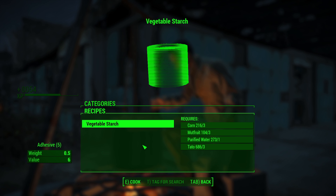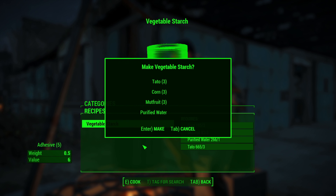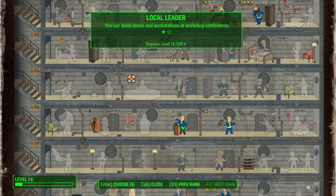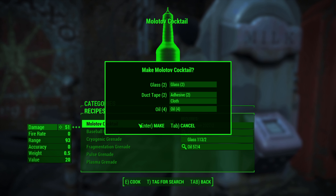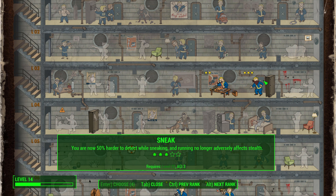We grab plus two Agility to help our sneak and increase action points, then it's back to farming for a couple of days in real life. We manage to grow many crops — honestly I never want to see a tomato in Fallout 4 again. Using all our ingredients to make vegetable starch gives a small XP yield but we've done this on steroids, and with all the cooking we managed to reach level 14. We spend a perk point in Local Leader so we can supply our settlements, then head to Red Rocket truck stop and start making Molotovs, getting halfway to level 15.